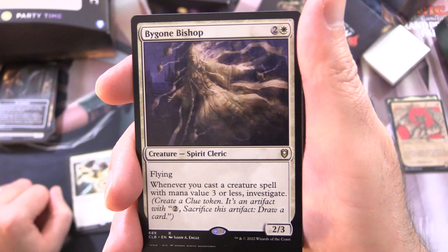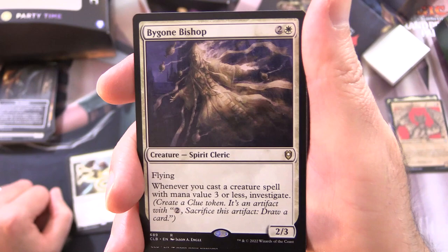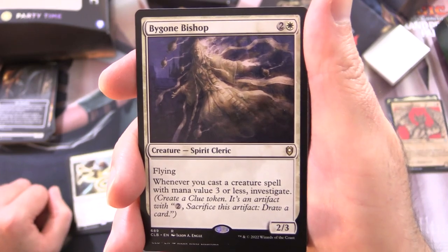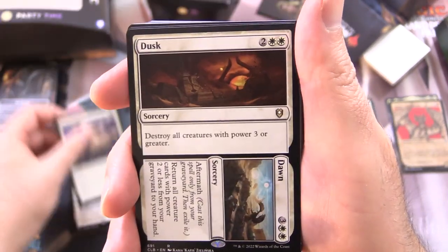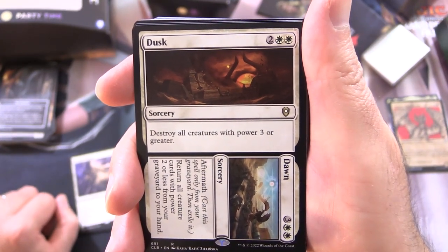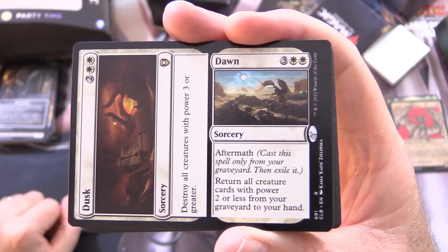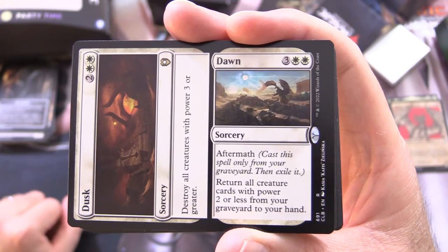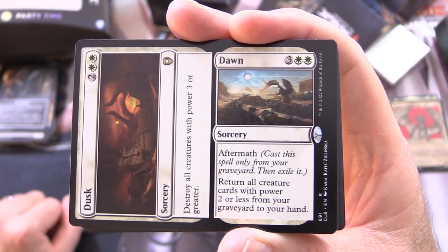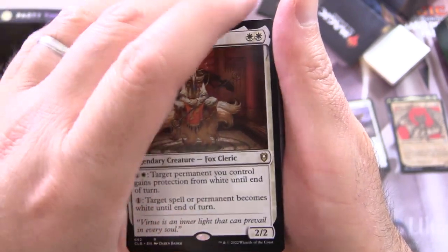Bygone Bishop is a Creature Spirit Cleric, 2/3 for 3 with Flying. Whenever you cast a creature spell with mana value 3 or less, investigate — that means create a Clue token, an artifact with: pay 2, sacrifice this artifact, draw a card. Dusk to Dawn is a Sorcery for 4: destroy all creatures with power 3 or greater. The Dawn part is a Sorcery for 5 with Aftermath — cast only from your graveyard, then exile it. Return all creature cards with power 2 or less from your graveyard to your hand. So you can bounce them back and get some more value.